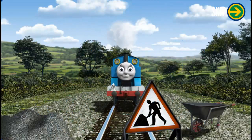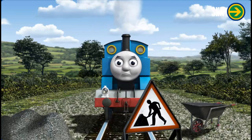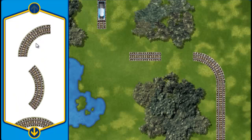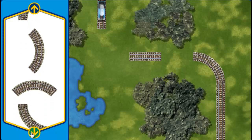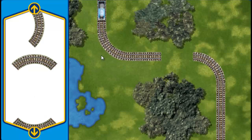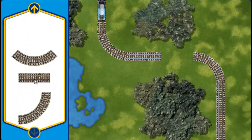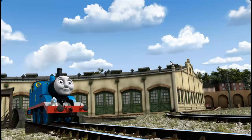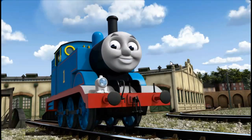Thomas sets out for Tidmouth Sheds. Suddenly, his way is blocked by track repairs. Help fix the track so Thomas will be on time. Make the repair using the track pieces. You found one! Almost done! You are really useful! Thomas can now complete his delivery. Full steam ahead! Thomas is arriving at Tidmouth Sheds right on time thanks to your help.